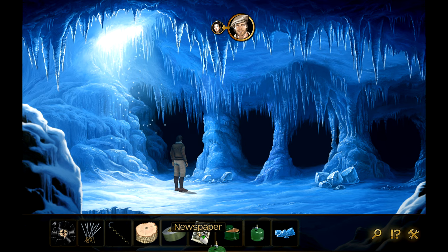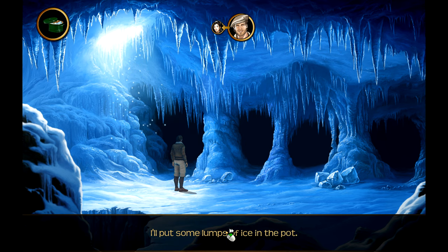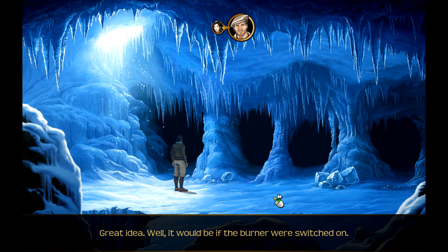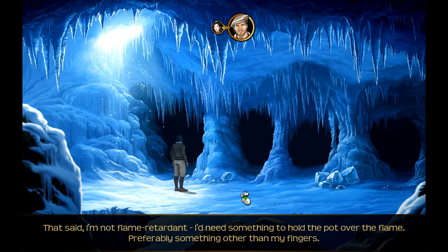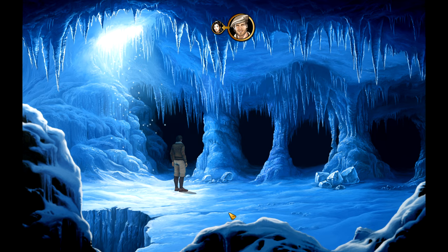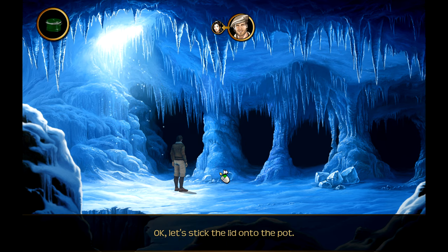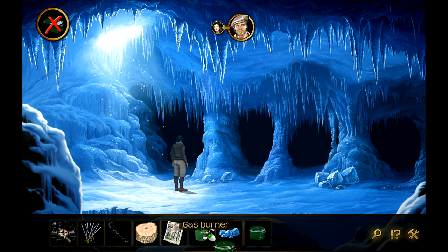I'll put some lumps of ice in the pot. Great idea - well, it would be if the burner was switched on. That said, I'm not flame retardant. I'd need something to hold the pot over the flame. Let's stick the lid onto the pot.